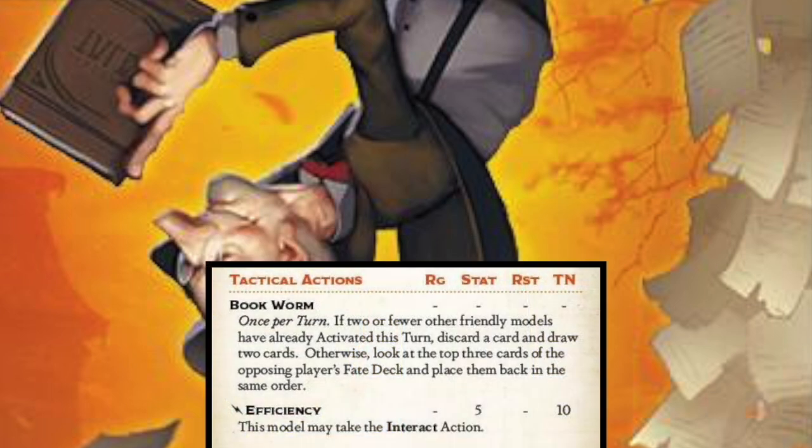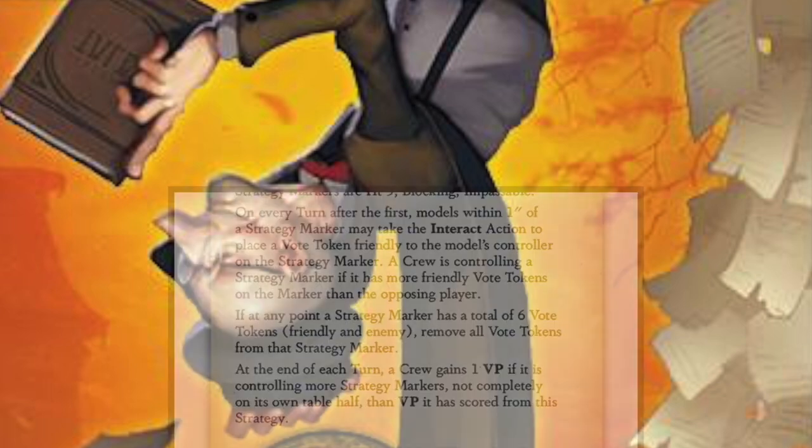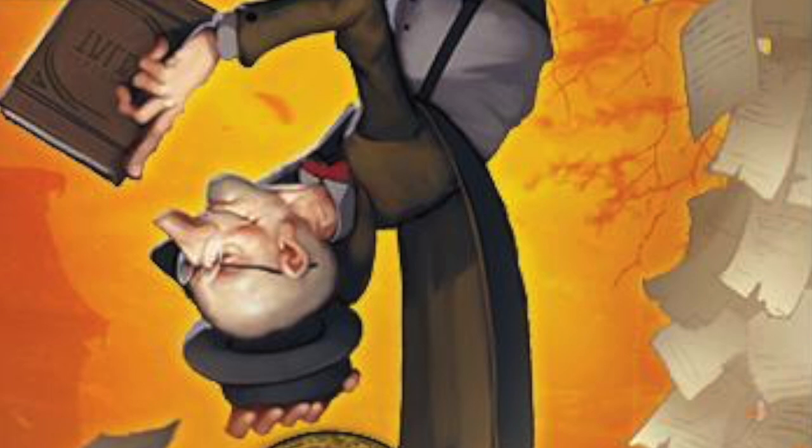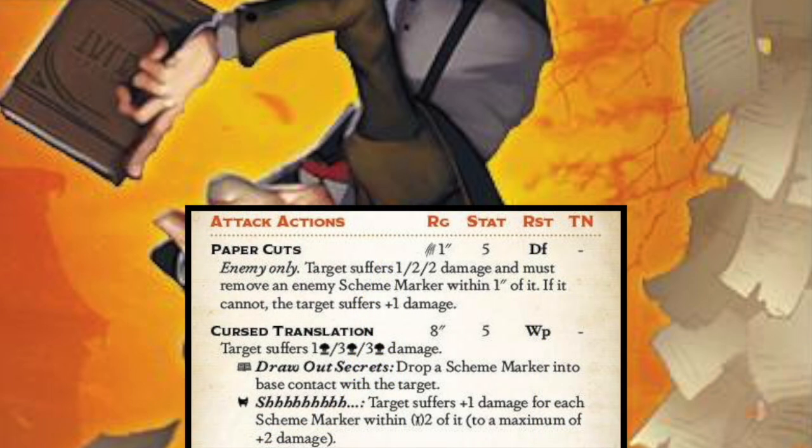This model is just good for doing an extra interact action with its bonus. With efficiency, it can go ahead and put down another scheme marker, or just interact as well. This model could vote three times in an activation — get it into a spot, vote three times, and you've got that ballot box secured. It also has draw secrets, which is always good on a trigger for their cursed translation. Just a really solid model, a good schemer — and Gaining Grounds 4 is all about scheming.